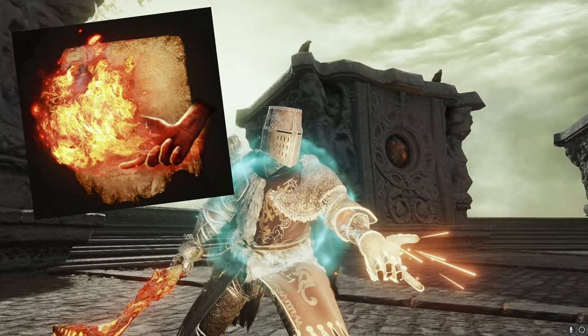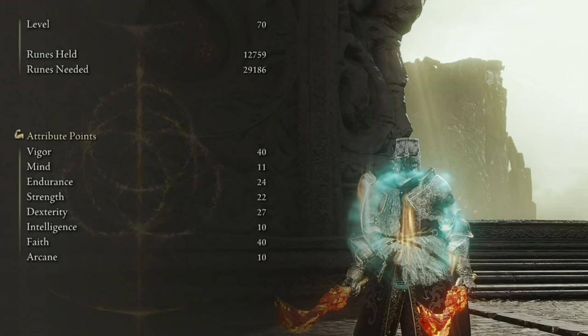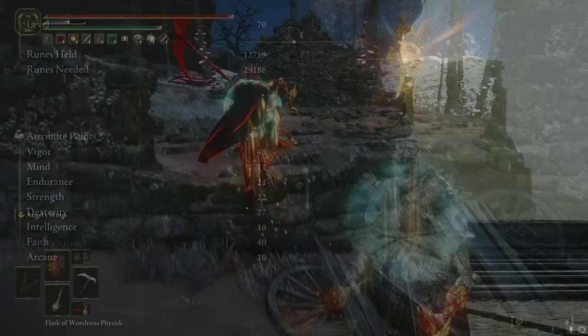The spells we're going to be using are Barrier of Gold to negate magical damage, Catch Flame which is good for roll catching but also good for overly aggressive people and shield users, and then we've got Bestial Sling which is amazing for removing their protective bubbles. We're currently invading at level 70 with the main stats being focused on faith, dex, and HP.